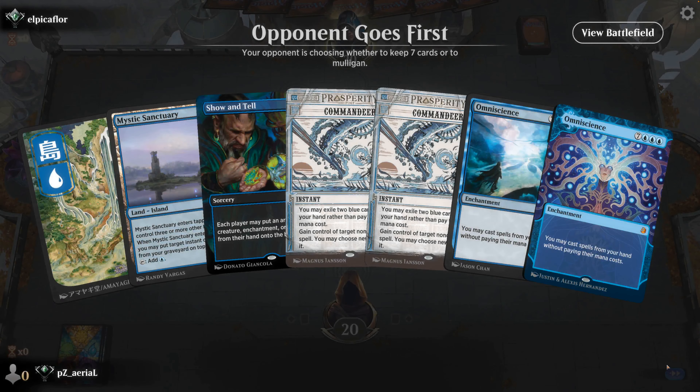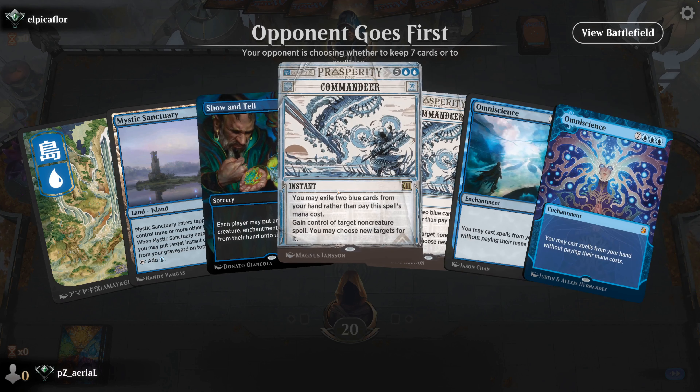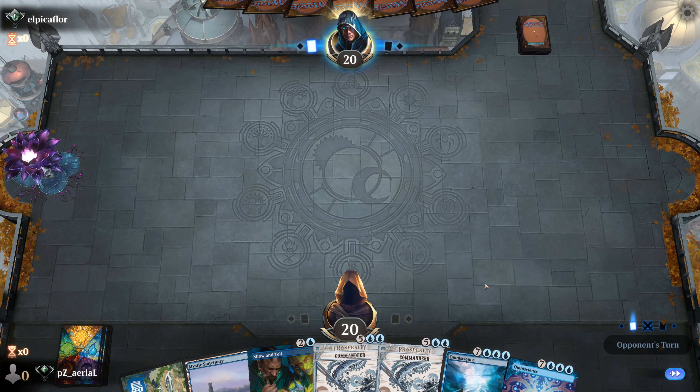The warm-up games were not particularly confidence-boosting, but in this opening hand we have Show and Tell with Omniscience. We can even Commandeer, pitching Omni, and Commandeer number two. We have two of the three lands we need. We play 20 lands in the stack so we should be able to find a land by turn three and get that Show and Tell into play. Opponent goes first — that's pretty solid. Let's see what Commandeer's got for us.